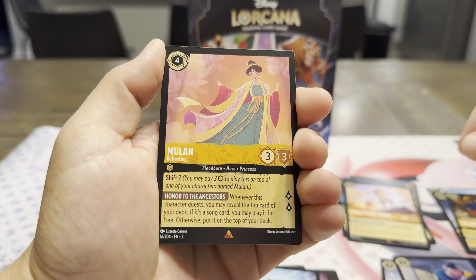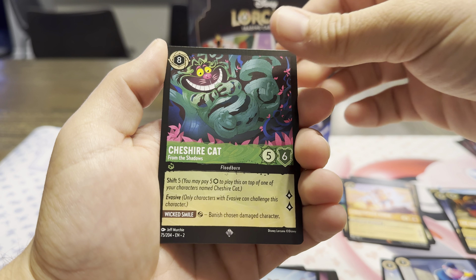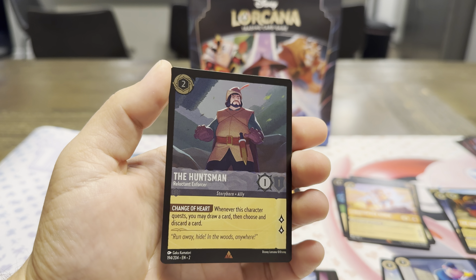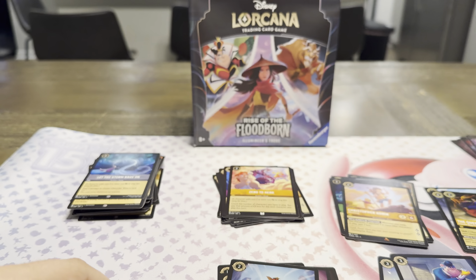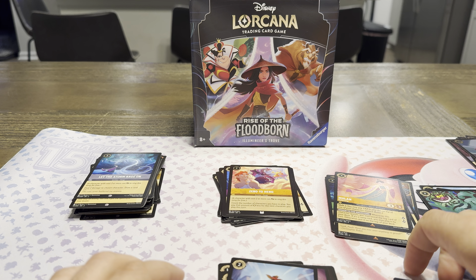Rare Mulan — Reflecting — with a Super Rare Cheshire Cat. That's a nice Cheshire Cat. And a holographic rare Huntsman — that shimmer in the background definitely pops. It's not my favorite art; I've already seen the regular non-holo version of that card, but still pretty nice.